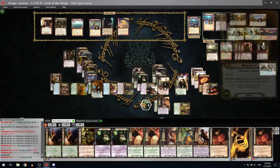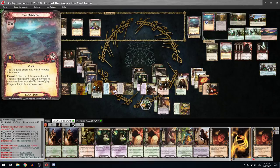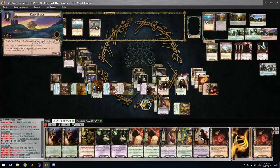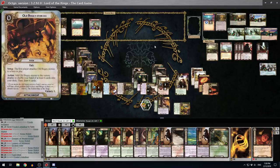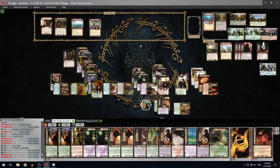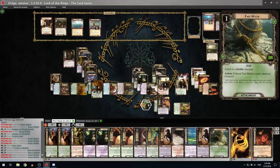Rosie is going for three - Ring's Will comes out, raise each player threat by five. I'll cancel that with Test of Will. Enemies have been nerfed - so we cleared this side quest. That's good. Should we go to the Prancing Pony? We cleared Keep Watch so I can play Frodo's Intuition for another three cards. Two more willpower.